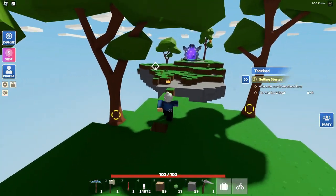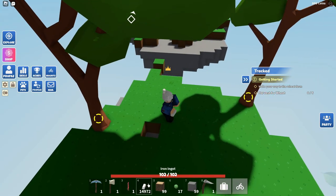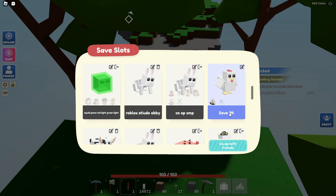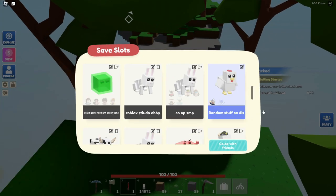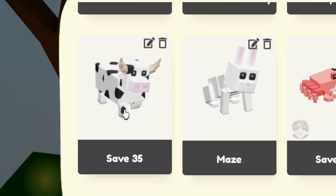What on earth was I doing here? Since I'm too lazy to actually transfer all this 14,000 iron and all this random stuff, I'm going to go ahead and go to my profiles and just rename it to 'random stuff.' This slot was completely useless, and now I'm going to check out save 35.